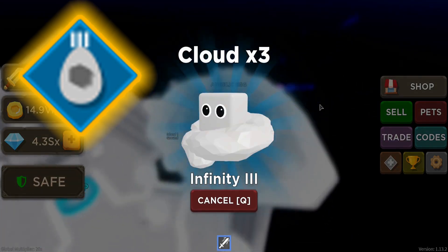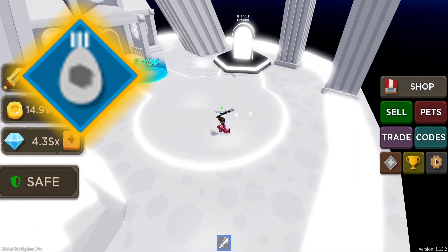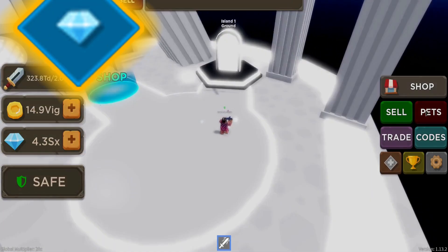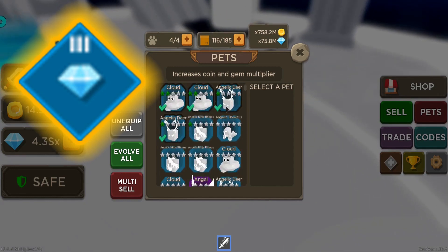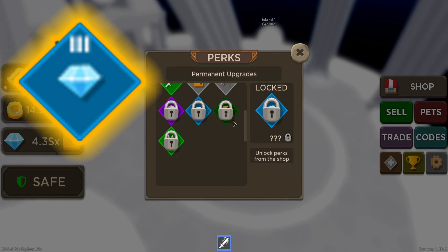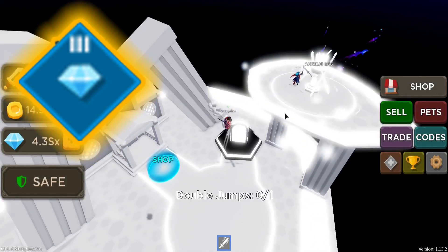Pet Carry Perk allows you to equip more pets, and Pet Storage Perk will give you more space to keep your pets in your bag. Gem Perk affects your multiplier on your gem acquisition — this affects your general gem multiplier which you can see when you open your pets tab.